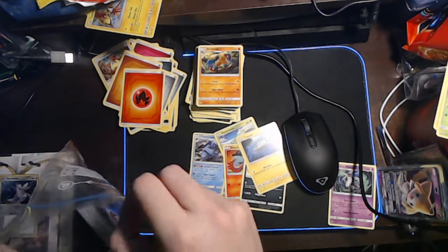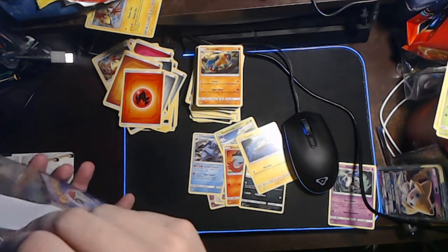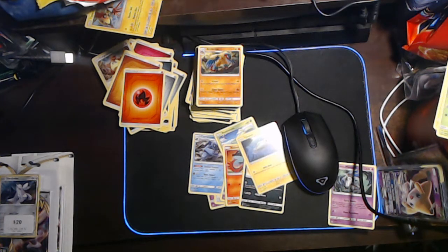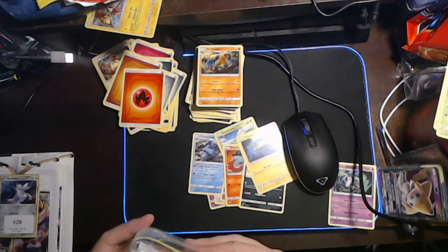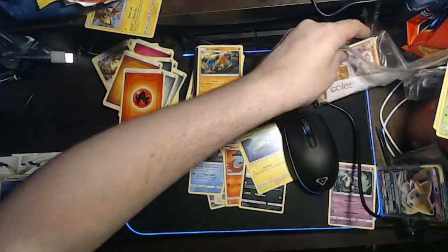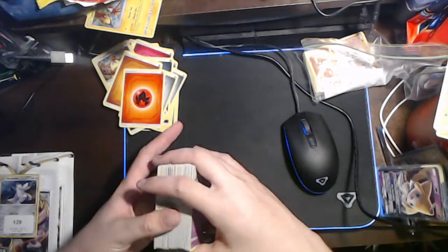I should have labeled all the other booster packs - that would have been crazy. I can just see like Christmas time come around, Christmas comes around, and I'm just doing an extravaganza unpacking again and pulling all these expensive cards. That's it for Unified Minds - oh that's a lot of cards, now they're gonna have to put them in their own sandwich bag.